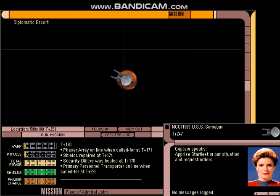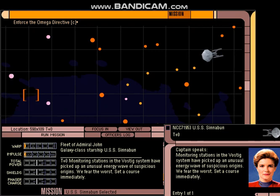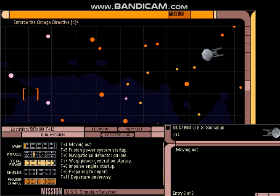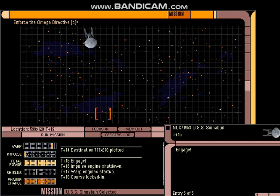Let's check out our next mission for the day. Our next mission is of vital importance — a massive explosion on a distant planet has been detected and evidence points towards the presence of Omega particles. We've been sent to determine the cause, and if it is Omega, destroy it at any cost.